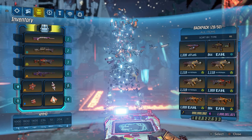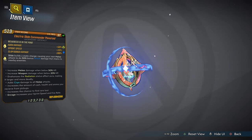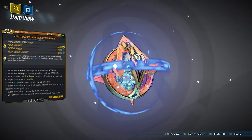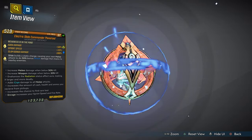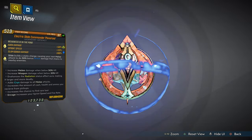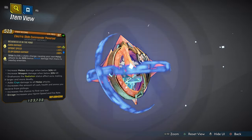Now let's take a look at Thor's artifact, which is actually called the Electric Slide Commander Planetoid. You cannot deny the beauty of this artifact — the diamond prism held between the pointy spikes looks absolutely amazing. It looks super powerful, and just as it looks, it's actually beyond powerful — more than you really think it is.